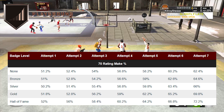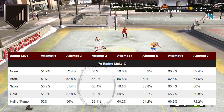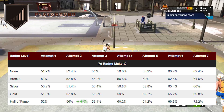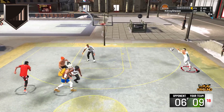Starting at a 70 rating, you can see the percentages start to increase a decent amount around the third attempt. At hall of fame, we can see about a four and a half percent increase to the make percentage, and even on your second attempt at hall of fame the percentage is increased by four percent. So if you're a ball dominant player, this badge provides an effective boost even at a 70 rating.